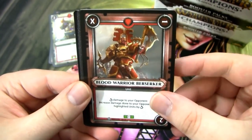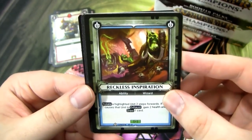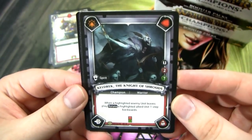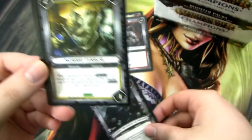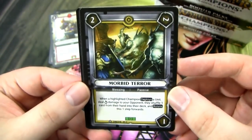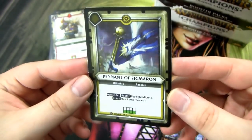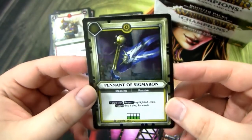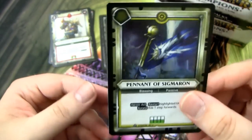We have Khorne's Chosen, Blood Warrior Berserker. Reckless Inspiration. Then our rare is Keldrick, the Knight of Shrouds — that is a very nice one to get. We have a Morbid Terror common, Lord of Change, and then a Foil Pennant of Sigmarin. I like this card quite a bit, but I already have a foil one, so this one will probably be trade-ish. But I like it a lot.